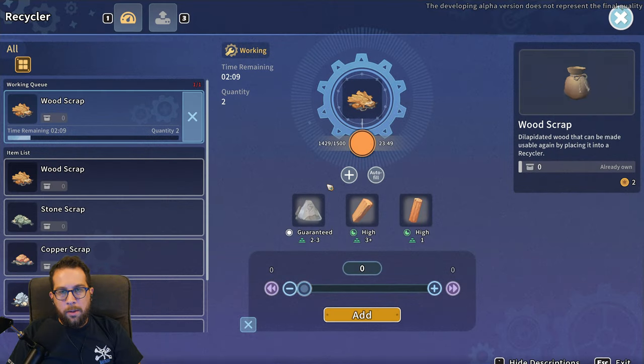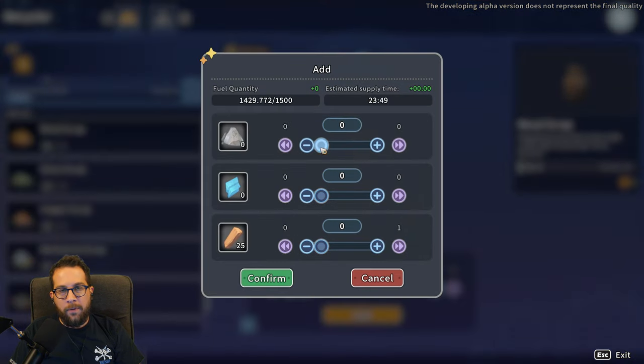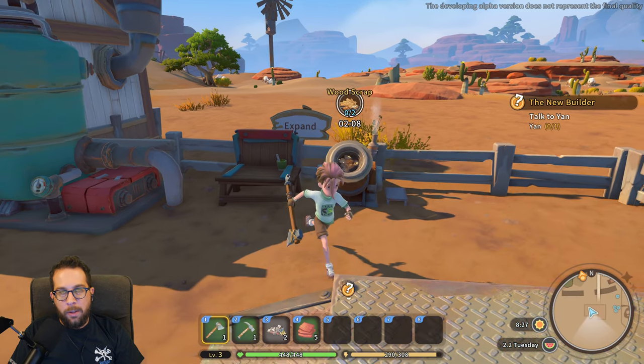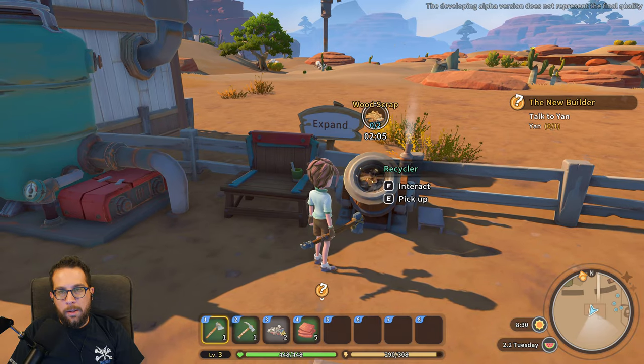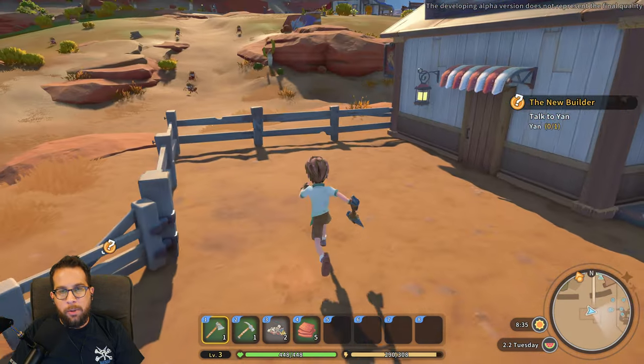With the recycler going, it's going to turn scraps into useful resources. This not only consumes water, but you have to power it with fuel items as well. You can either distribute the fuel yourself or just hit auto fill and it will max out the gauge if you have the right resources. That's more of a passive way to get materials.